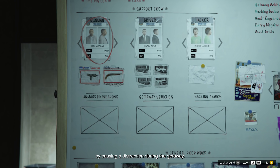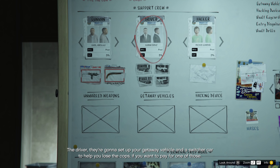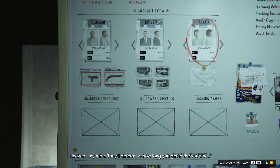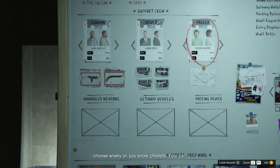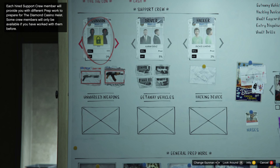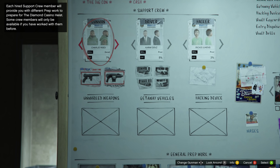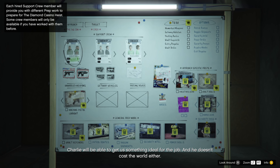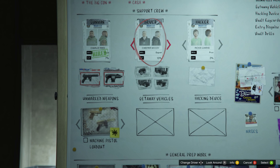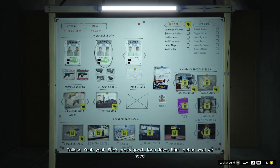Once you've selected your approach, you'll be taken to another whiteboard where you have to select your support crew: your gunman, your driver, and your hacker. Support crew members require different cuts based on their skill, with the minimum being 3% and the maximum being 10%. With all three combined, you could be giving up between 13% and 29% of your final cut. In addition, Lester also takes a 5% fee, and there is a laundering fee of 10% at the very end. That means your total fees are going to be between 28% and 44% — keep that in mind when selecting your crew.